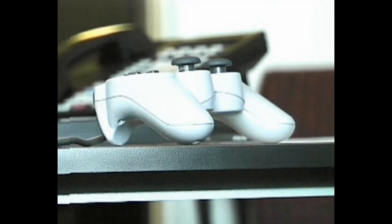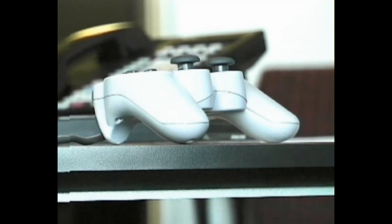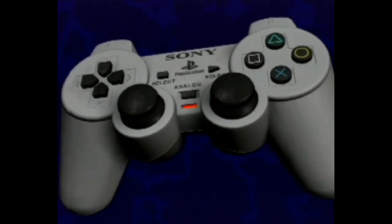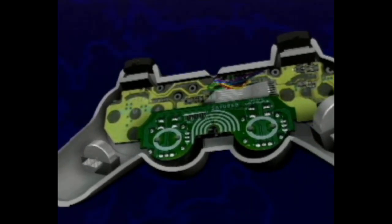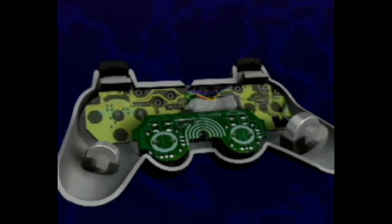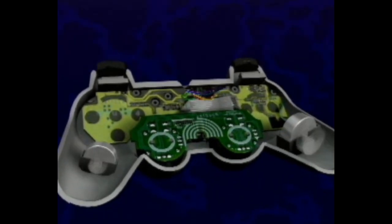Something's been shaking up PlayStation gamers for the past few months — it's the DualShock analog controller. PlayStation Underground couldn't resist the temptation to look under the cover and see how it works. Each handle is an actuator — that's a hardware term for something that actuates or starts something else. In this case, vibration.